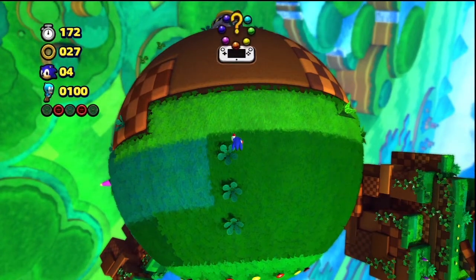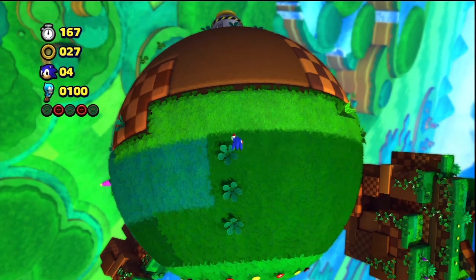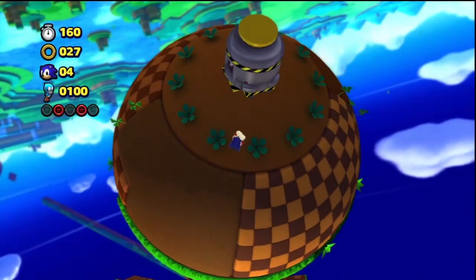You might see that question mark on the top of the screen — that basically means you can get a hint, which is very recommended because this is a different Sonic game than previous ones. So if you get stuck, keep an eye out for that little hint icon. Now let's clear this capsule and finish up the first act.